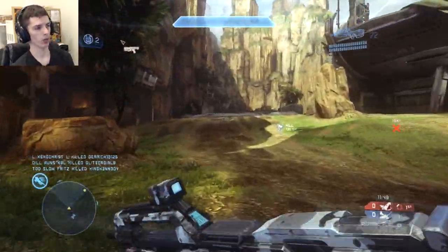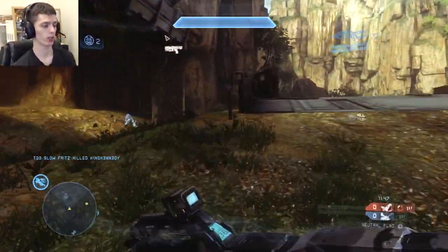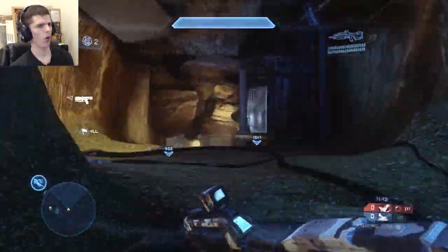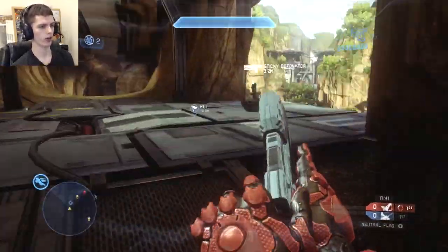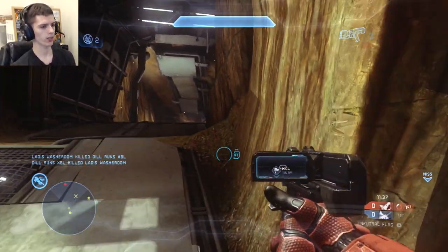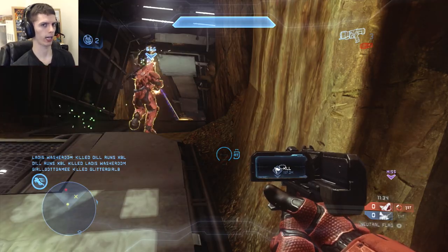You end up getting a very lucky grenade kill and assist, which I wouldn't have gone for — I would have backed up and tried to get out of the situation while peppering them with fire. Then you go for the sticky detonator via a roundabout route. You could have just charged straight up the ramp from your base on the side. There's no need to pause there for that long — your sticky detonator is not going to kill anybody in that position.